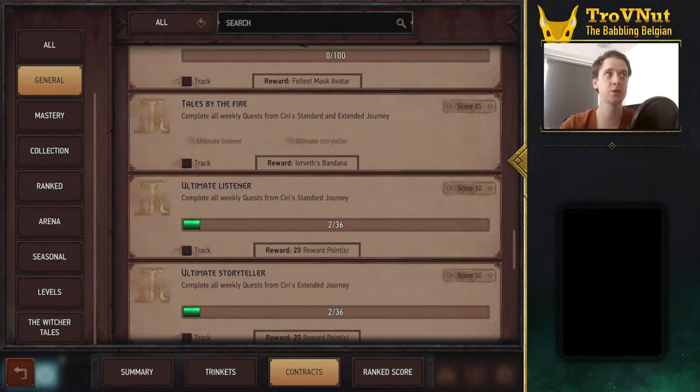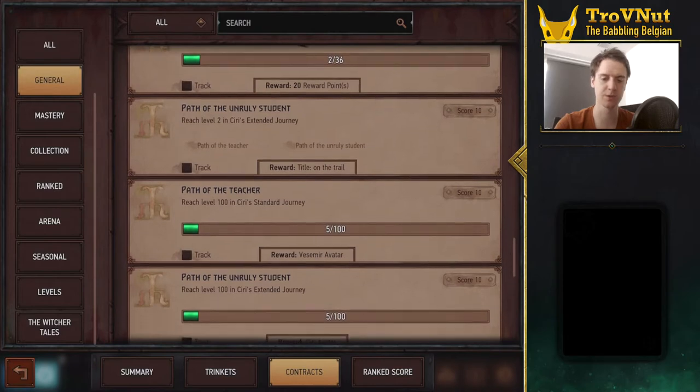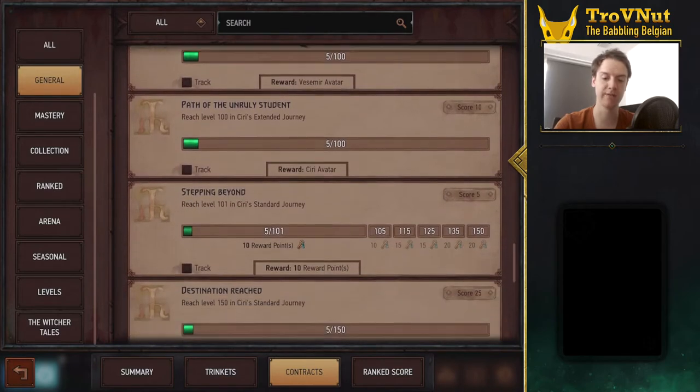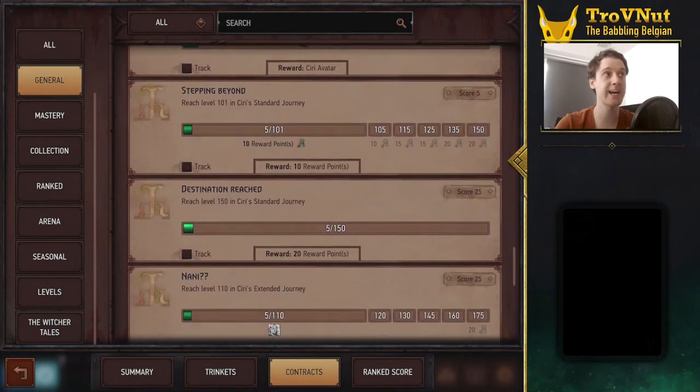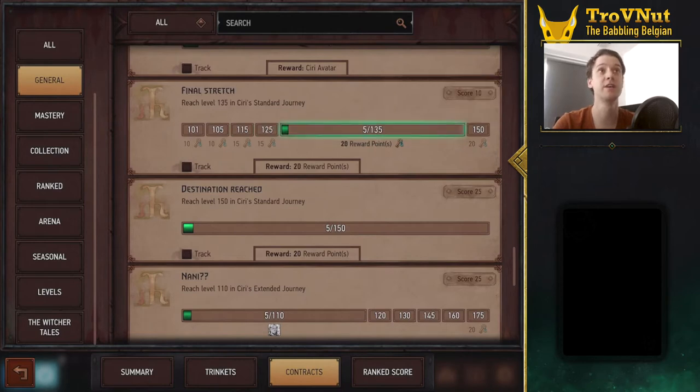On top of all of that, there are also these quests and contracts running behind the scenes. As with the previous journey, you get about 20 reward points for completing the standard journey and the extended journey, but you also get extra titles. Once you go past level 100, there are extra reward points added for every five to ten levels. At the top of the screen here you can see 'Stepping Beyond' - you get an extra 10 reward points for reaching level 101, then another 10 for reaching level 105.